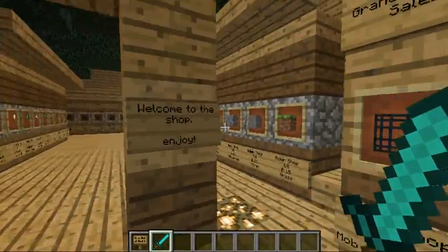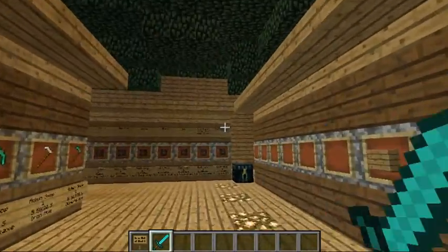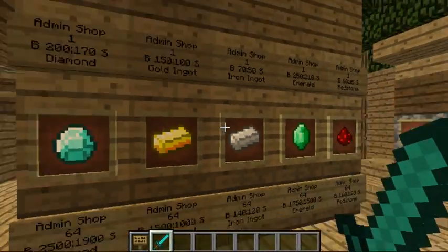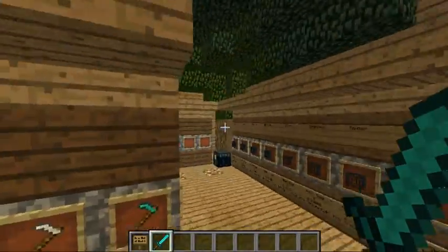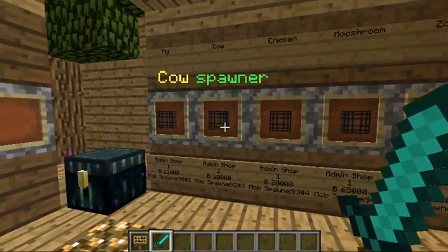So we have a shop here. It's not quite done, but for the most part all of the essentials are done that you need to get — diamonds, iron, gold, weapons, tools. I'll try to get them done.